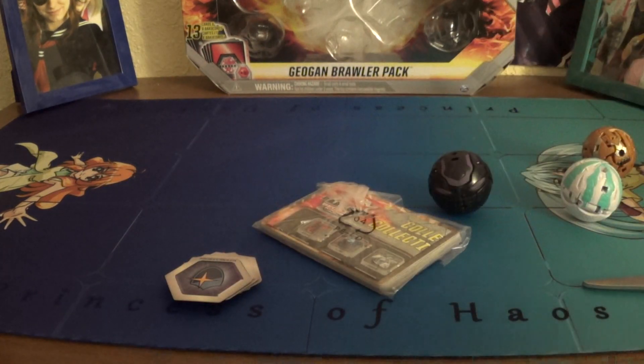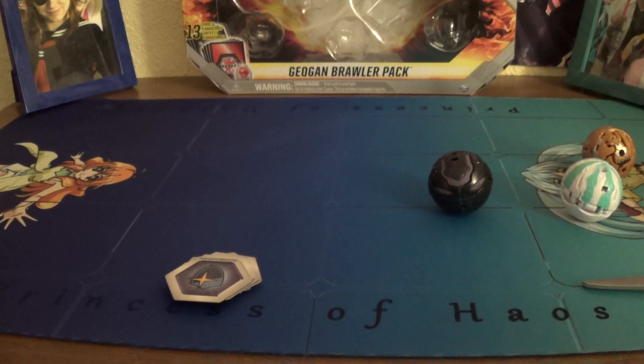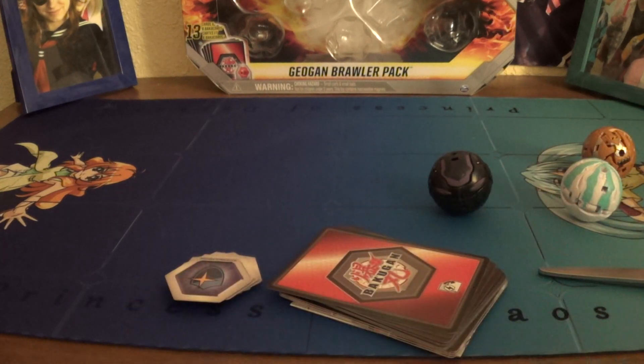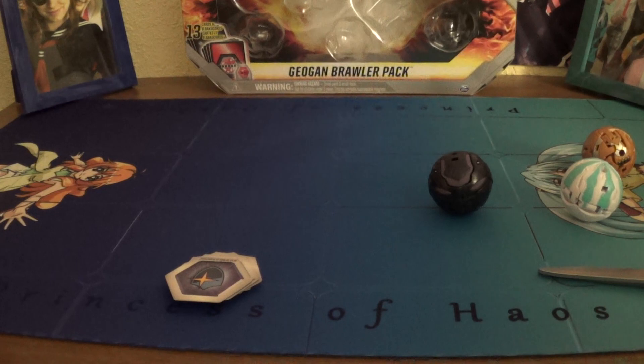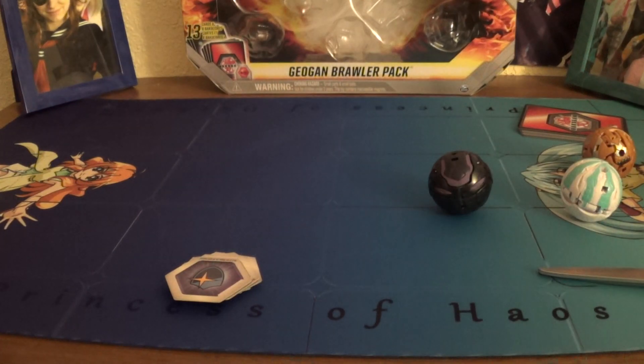Toy battling game rule sheet. All right, free the cards. Check sheet — don't remember 5-Packs coming with check sheets before, unless I'm just losing it. Set those cards off to the side. We'll look at the gate cards when we get to the Geogon.